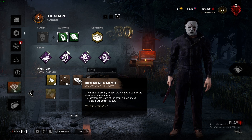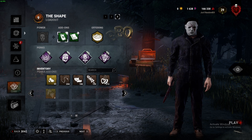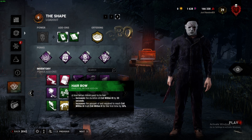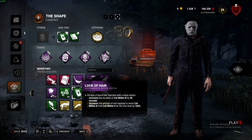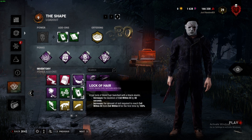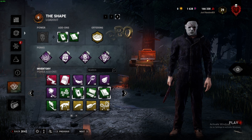The Boyfriend's Memo increases the lunge range when you're in Tier 1 by 50%. This doesn't sound great on its own, but there's another add-on it pairs well with. The Blonde Hair, Hairbrush, Hair Bow, and Lock of Hair increase Michael's Evil Within 3 duration by a specific number of seconds. However, they also increase the amount of time it takes to reach Evil Within 3 for the first time by a specific percent.